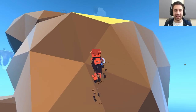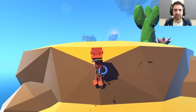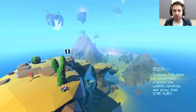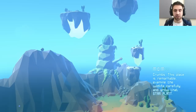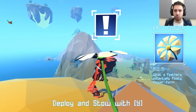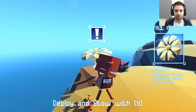Like I said, this game — the thing that makes me smile about it is that you got this cute little guy. It's just a real simple game. You know, big polygons for the graphics but it looks nice, the audio's great, you got butterflies flying around. Mom, this place is remarkable — examine the wildlife carefully and grow that star plant. If you guys like this game and want to see more, hitting the like button is usually the best way to let me know.